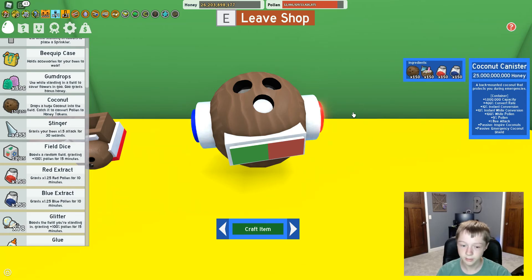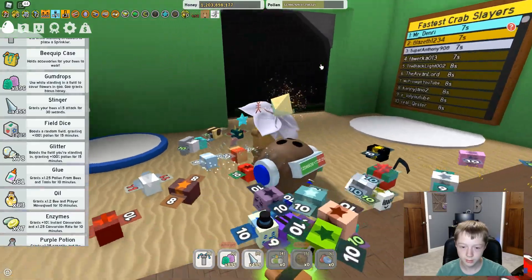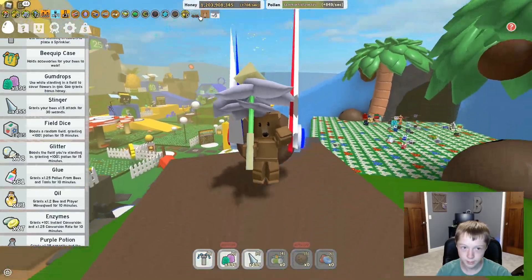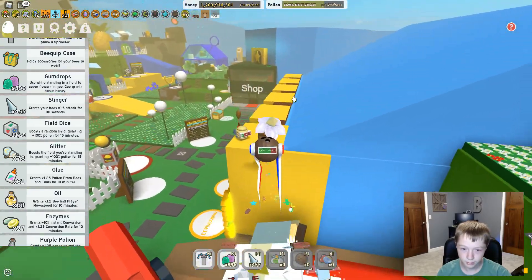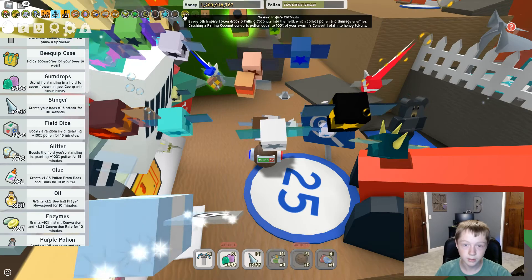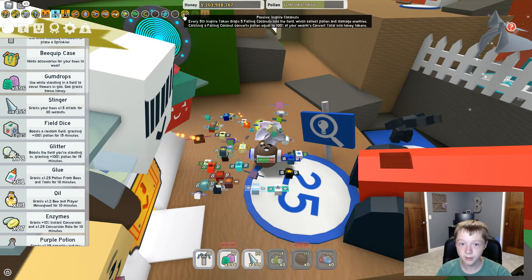We're gonna craft the item — there we go, that took a little bit but there we go. I'm not used to seeing a Coconut Canister on my back, but that's cool. I want to see it without my bear on — I'll have to wait. That Coconut Canister just makes it look like I can jump higher. So here it is: inspire coconuts — every fifth inspired token drops five falling coconuts on the field.